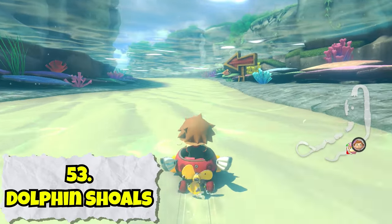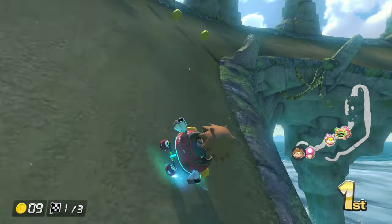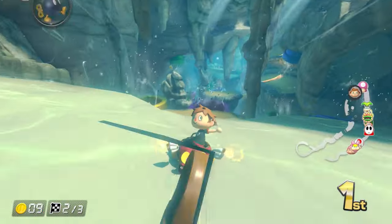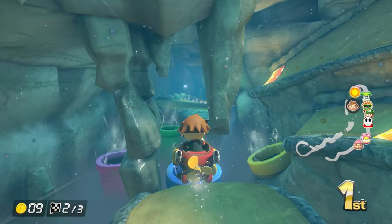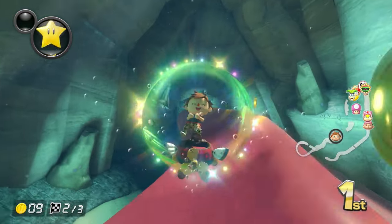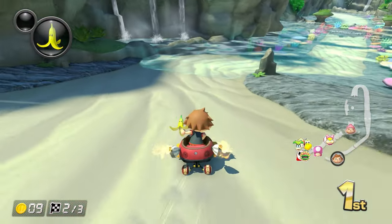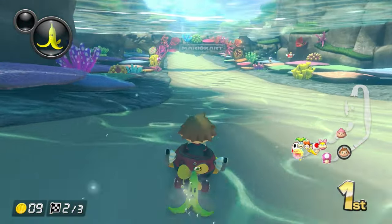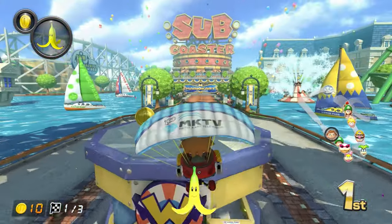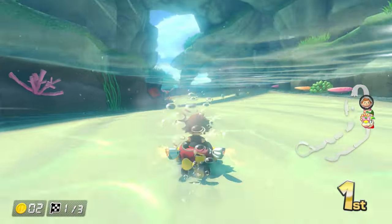Dolphin Shoals is another underwater course, but unlike Boo Lake and Water Park, it actually takes advantage of the underwater theme to create more interesting environments that affect the race. Principally, this underwater cave section towards the middle of the track, with pipes providing upward water drafts for you to ride as you approach this giant eel from Super Mario 64, whose back you can do tricks off of to give yourself little boosts too. The only thing Dolphin Shoals is really missing is a decent ending. Overall though, it gets the title of superior water track.